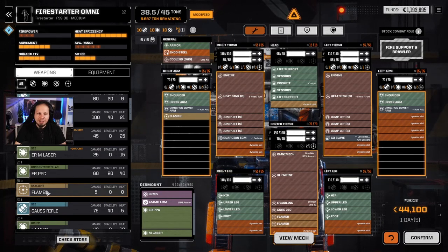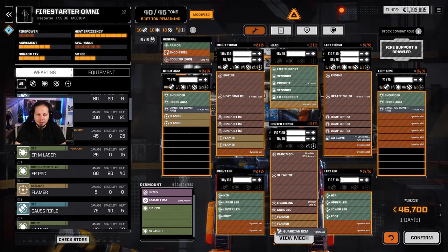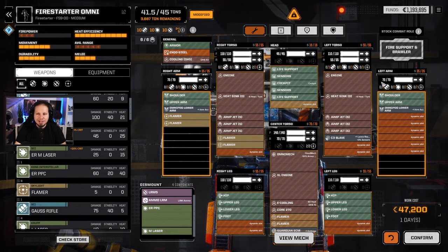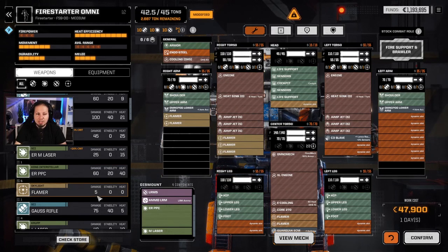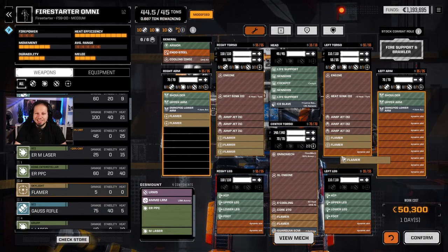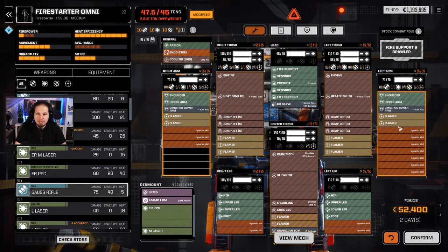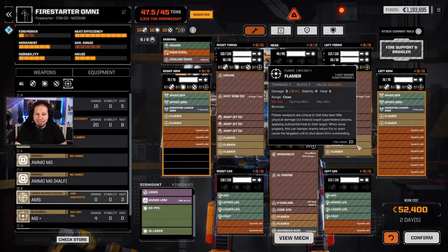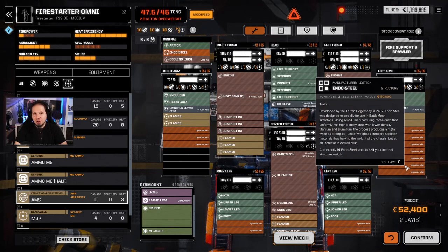Alright, this is looking interesting. Can we just get all the flamers on the mech? We have three hardpoints on the side torsos and two hardpoints on the arms — these are Omni Hardpoints, meaning we can put any weapon system on there as long as the count is right. The Slave Unit goes in the head. That's a lot of flamers. Problem is we're going over tonnage. But this is the maximum amount of flamers I can put on the mech — and it is twelve. We have twelve flamers on the single Firestarter here. That's not bad at all, it comes with 55 total melee damage.